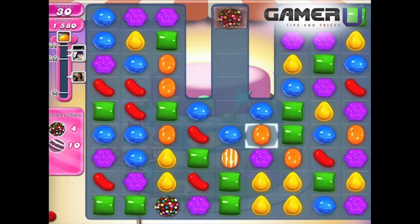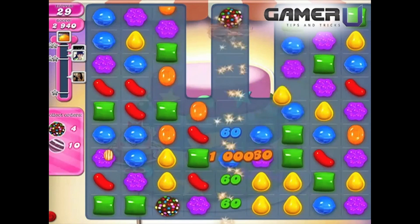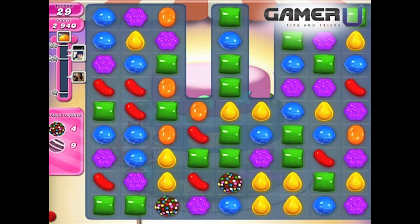Tip 2. There is one free color bomb covered by marmalade. Use a super candy to clear it. Save it until you need to change the order of the board.